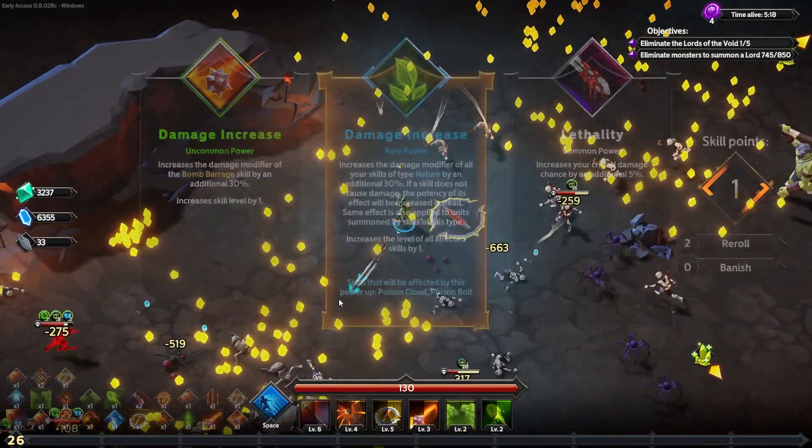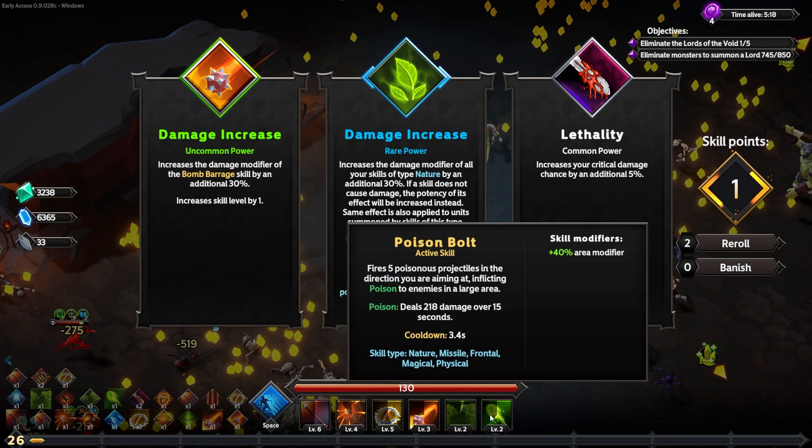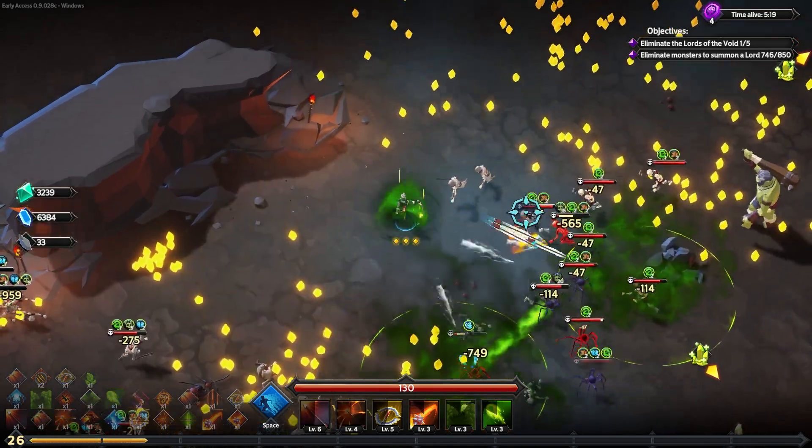Instead of showing three numbers when you hit someone three times, it now adds them all up. So that 5,000 wasn't all simultaneous — it was the total damage accumulated over a few seconds. We've got a rare damage increase for the nature type — both poison spells will deal an extra 30% damage, so more poison cloud and poison bolt damage.